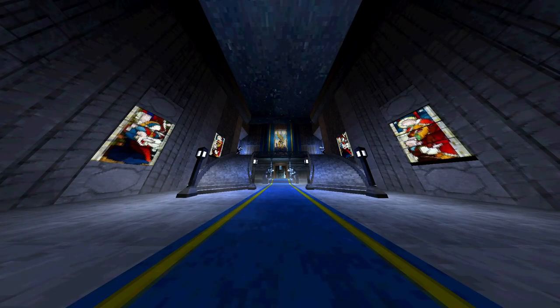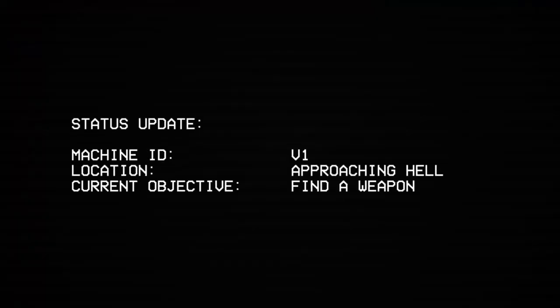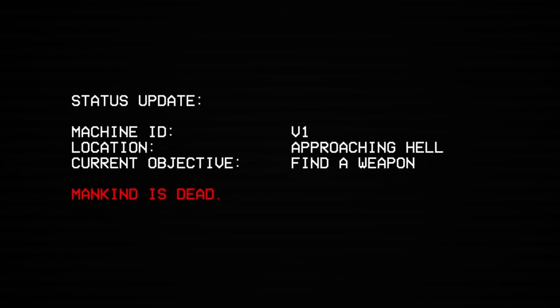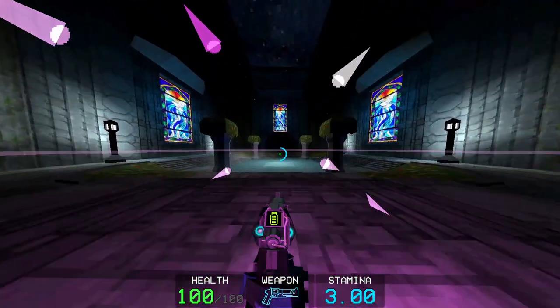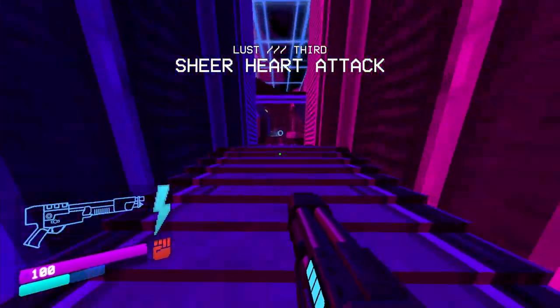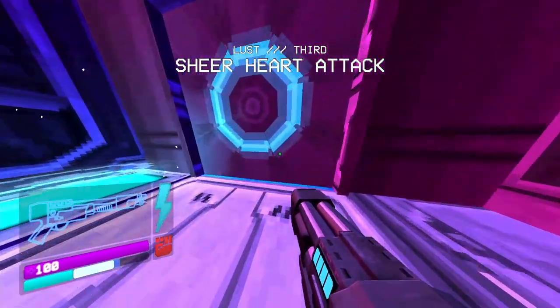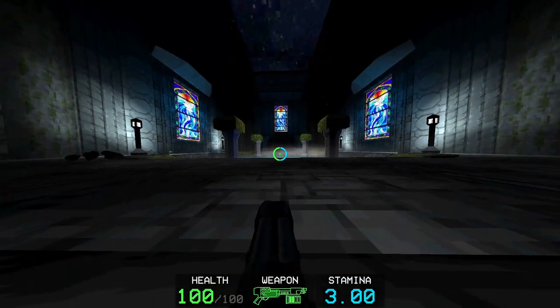I haven't mentioned anything about the story, and that's because it's not really there. You get a little bit of cryptic background at the beginning establishing how you're a blood-fueled robot who, after killing all of mankind, has resorted to going to hell to get more blood. Characters are introduced via boss fights, and there aren't any real cutscenes until you finish Act 1, and even then it's really just a text dump. The story is interesting, but definitely not present enough to be a reason to buy the game — the focus is very clearly on the gameplay.